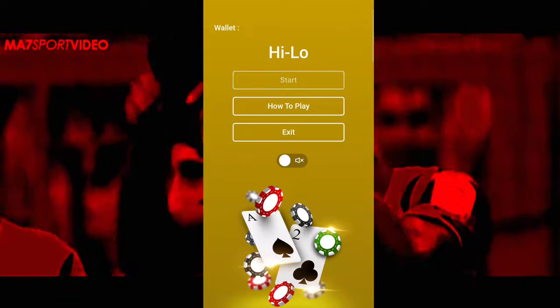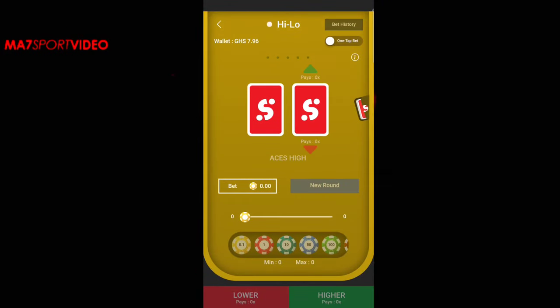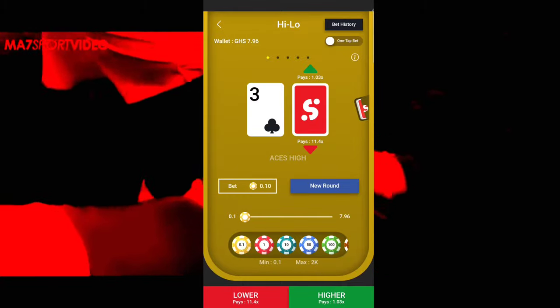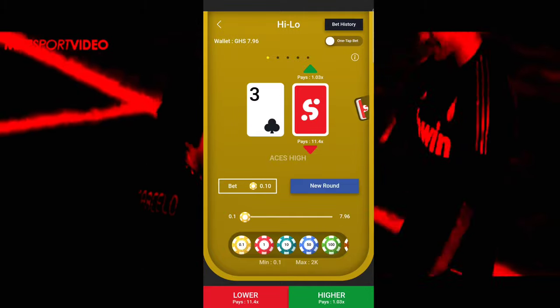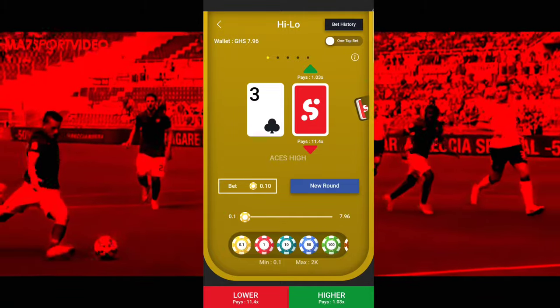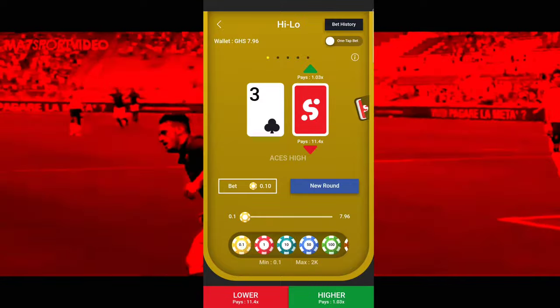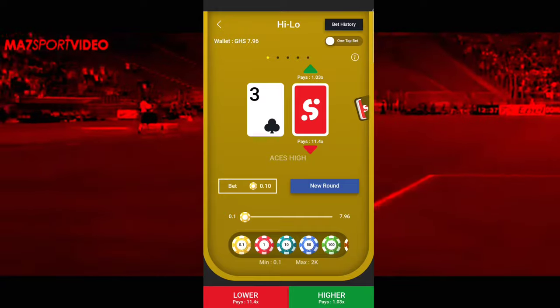Click on 'Go to SportyBet High Low,' then click on 'Start.' When you click on Start, they will give you two cards — and they will hide the other card. Now the idea is for you to predict if the card that will come is high or low.